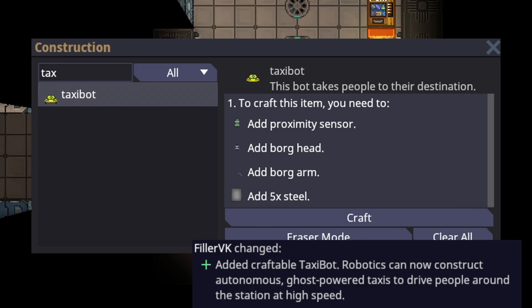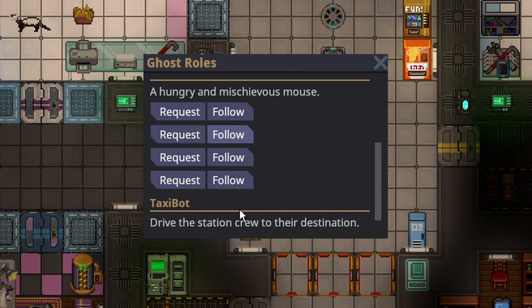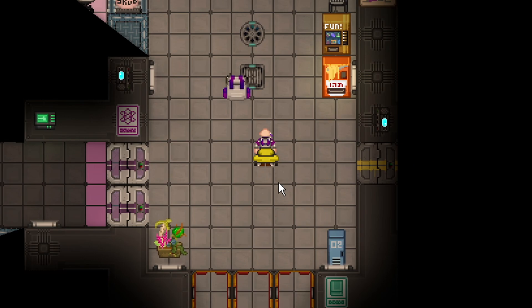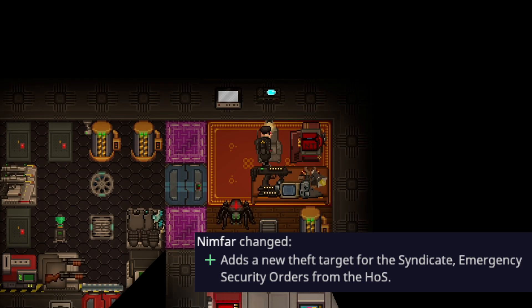A taxi bot was added to the game. It only takes a proximity sensor, a borg head, a borg arm, and five steel. It becomes an active ghost role, and the point of the taxi bot is that you just drive people where they need to go. You have a little flashlight, you're rather fast, and the taxi bot can actually talk full English.